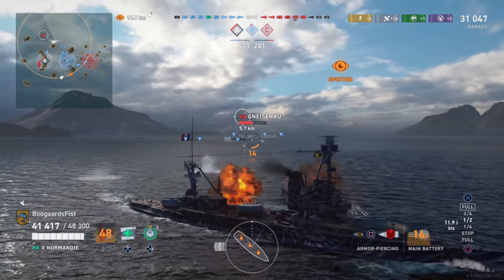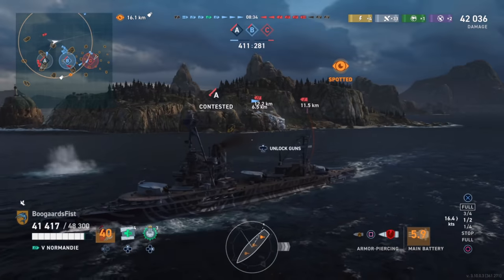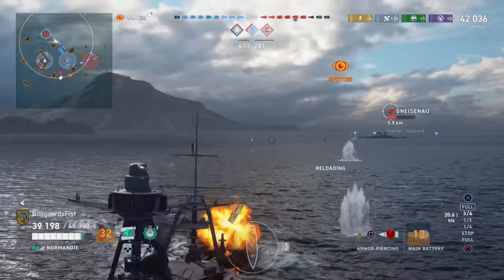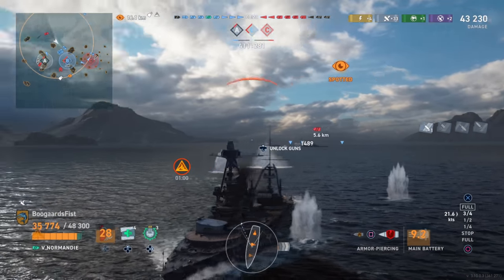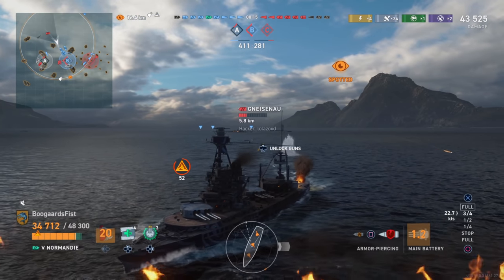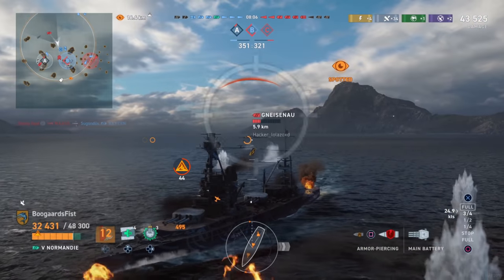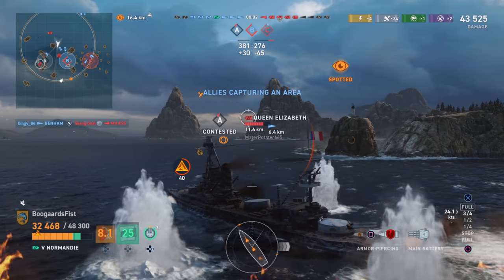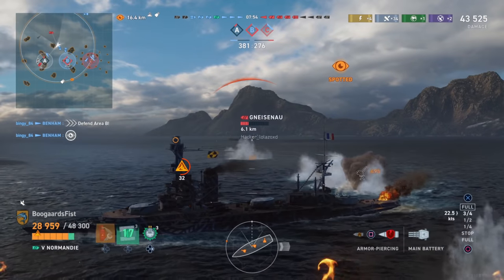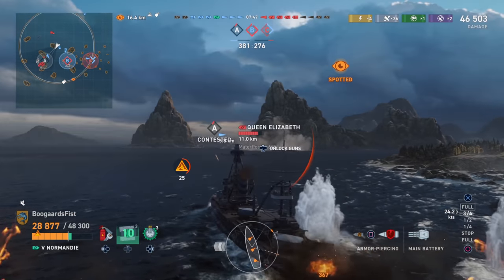We finally get rid of the destroyer, who could have turned things around but chose to keep rushing dangerous ships. I'm trying to stay away from the Gneisenau — battleships like the Gneisenau, Odin, and Tirpitz with torpedoes are extremely dangerous. We're sailing away from him at about six kilometers, so the torpedoes have to travel further than six kilometers, putting us actually outside his range. We're taking some secondary damage but winning the fight, angling between the Gneisenau and the Queen Elizabeth.